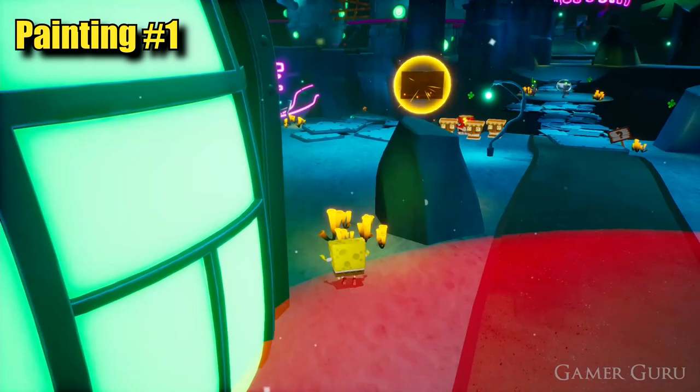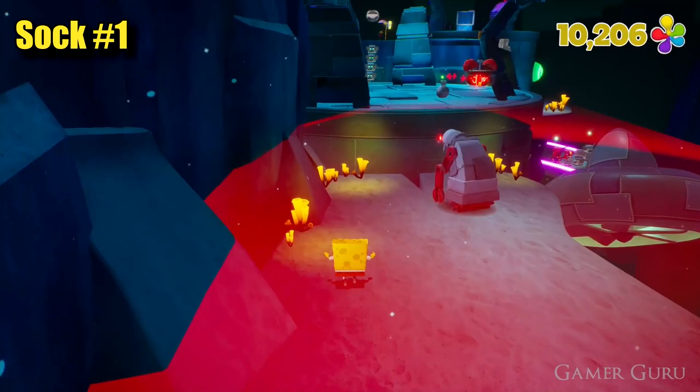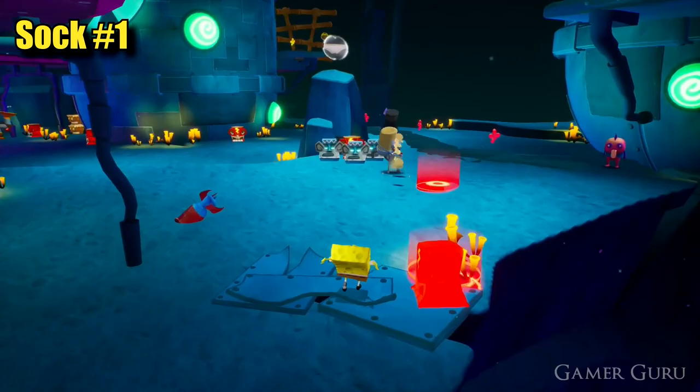After we cross the falling bridge and continue just a little bit further into the level we're going to get to this open area in front of the big museum sign. Try to remember this spot as a reference to make it easier to navigate around the map later on. From here we want to take a left — our next priority is going to be activating the four switches to drop down the grappling hooks from above, which are going to be used a little bit later on by Sandy.